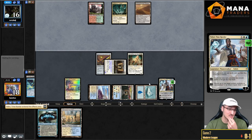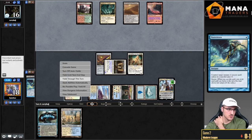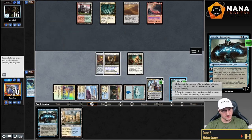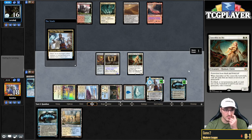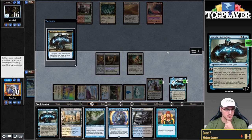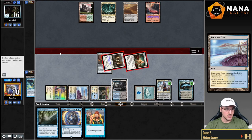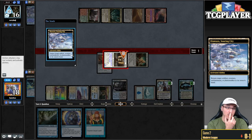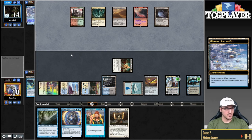Maybe I should minus because I can draw Spell Pierce or Flusterstorm. Again, I can get hit by Boseiju here, but I think this is worth doing. I'll look one deeper — so we minus the Teferi. Then Jace, looking for a fetch land. Swing, swing. Do they have the Boseiju or not? I imagine they do. Oh, Otawara. That's kind of just fine — I don't think I care about that too much.